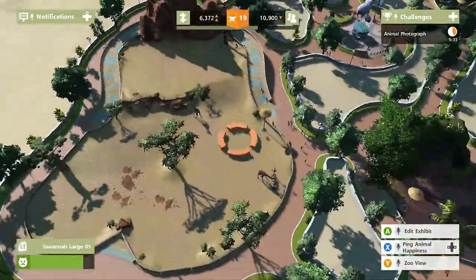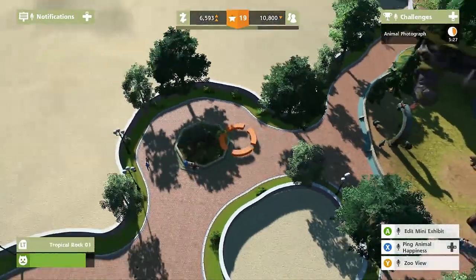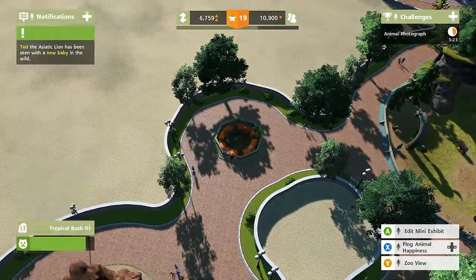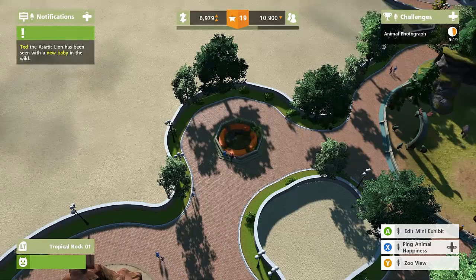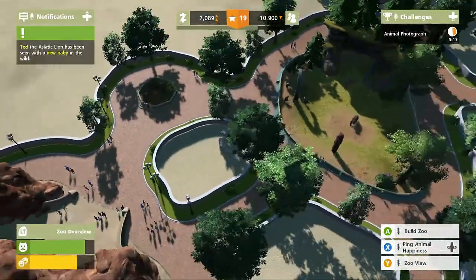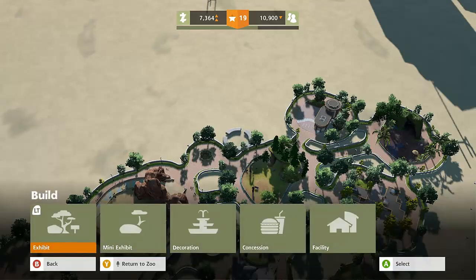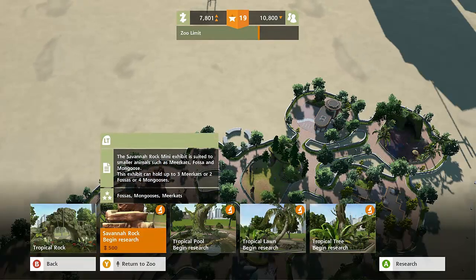In today's episode, what I really want to do is focus more on those smaller animals. Like over here, we added those lemurs, and those are pretty cool and really easy to take care of. You can have up to three in a cage. Ted the lion has been seen with a new baby in the wild! Ted had a baby! Good job, Ted. We miss you, Ted. You were a great lion. He came back sick, and now he's back in the wild, enjoying his time, being the man he was meant to be.